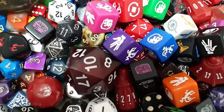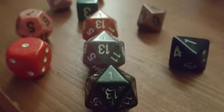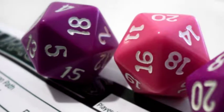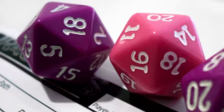A d20, d12, d10, d100 — rolled with the d10 for percentages — d8 and d6 (sometimes they have four d6s), and a d4.